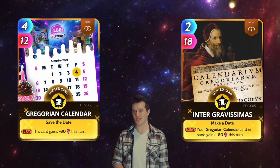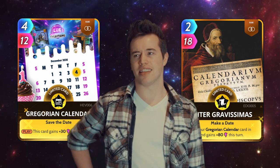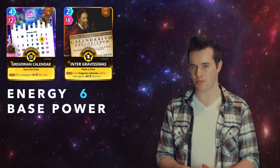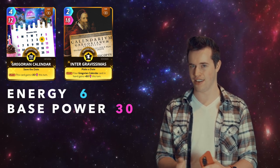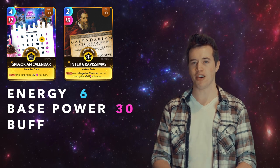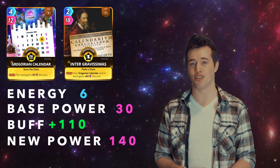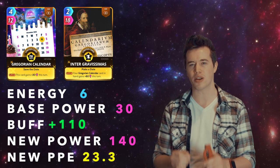Gregorian Calendar and Inter Gravissimus — I picked a lot that I'm not 100% sure how to pronounce. Total energy: 6. Total base power: 30. It sounds pretty low and not worth it right now, but they have a buff of 110 together. That makes the new power 140, and their new PPE 23.3.